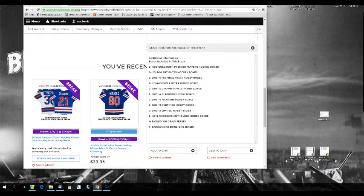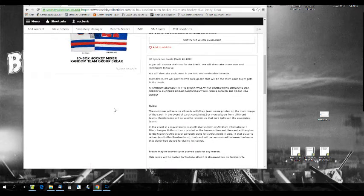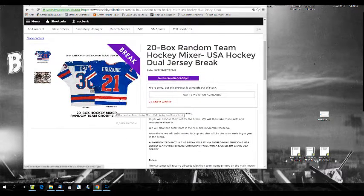Two notes, guys: the Gold Rush Premier Players — two awesome products in there. Gold Rush Premier Players Hockey, you can grab a box at $195. Also, In the Game Final Vault — if we get any players in non-NHL uniforms in that one, there might be a lot. We'll randomize those tomorrow morning; I'll need to look up the teams on that. That'll be randomized first thing tomorrow and attached with the video. Normally we do it right after, but we've got a lot of live breaks to get to, so I'm not going to make you guys wait 15 minutes.